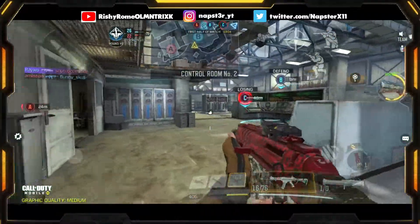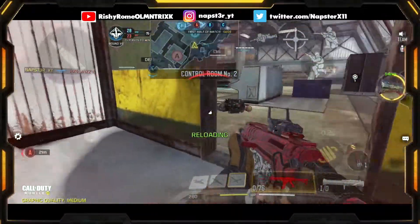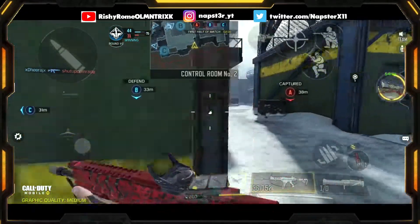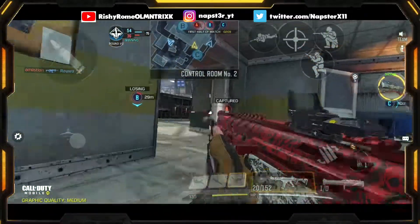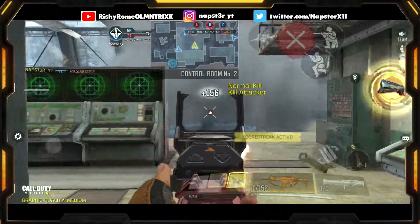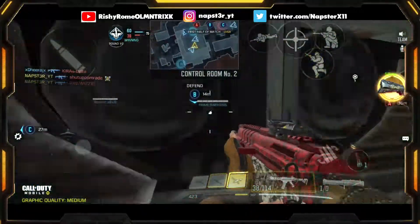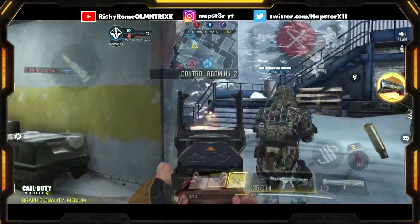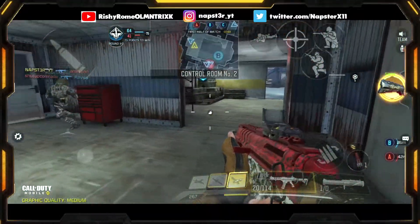It looks like they're pushing into B from the control room. Nice, we got one kill over there — there's another guy — and I died from the back. Let's quickly hop on B and take these two guys out. Yes, nice, amazing! Okay, let's watch C. Looks like they're trying to push me. One guy's on C — nice kill! I think they're trying to push C; the spawns are flipped.